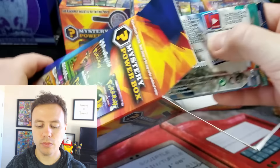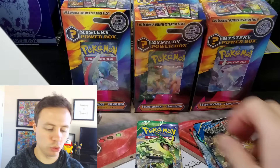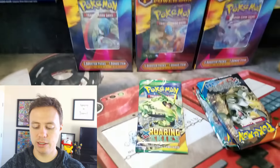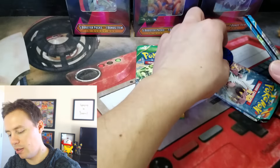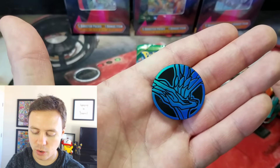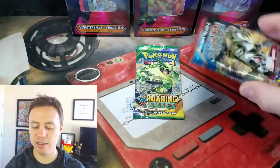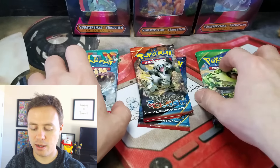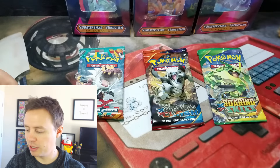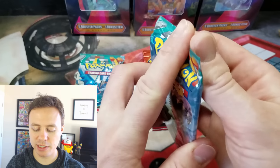This looks like the identical box that I just opened up recently. Let's take a closer look. Of course we have the Roaring Skies pack that was in the middle. Our coin — oh, cool! It's actually a different one for once, a Xerneas coin. I don't know if I've ever gotten this coin out of one of these boxes. Very nice. So: Roaring Skies, two Primal Clash, and two Furious Fist. We can go ahead and open these up. We'll start with the Furious Fist.